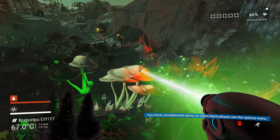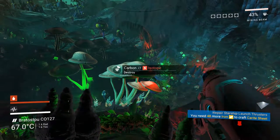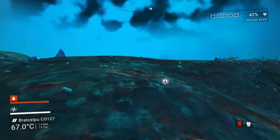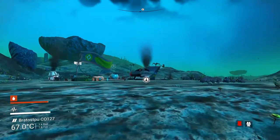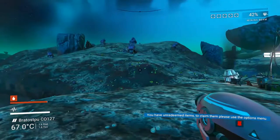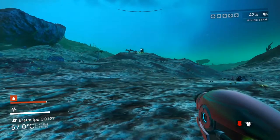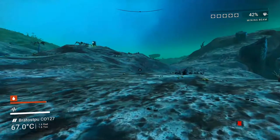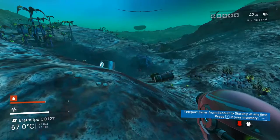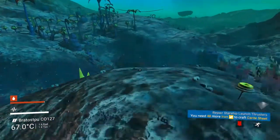We've got these mushrooms — you can see as we hit them with our mining beam, it tells us we're getting carbon. Quick tip: Q is your melee attack. If you're moving forward, hit Shift to run, then hit melee and your jetpack at the same time — it actually gives you a huge speed boost. Watch: running, Q and Spacebar — got that jetpack boost! Super nice, makes it so much easier to get around since the planets are huge.